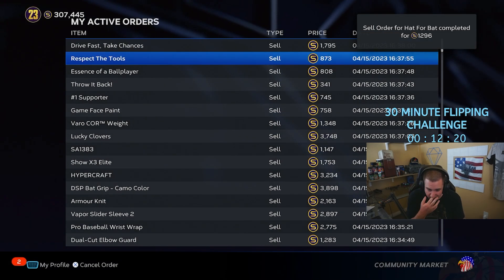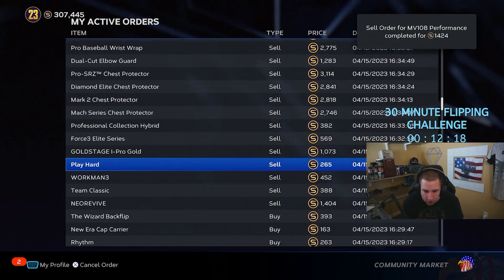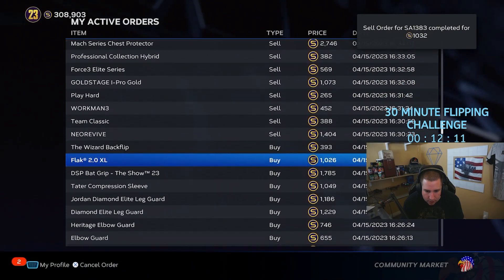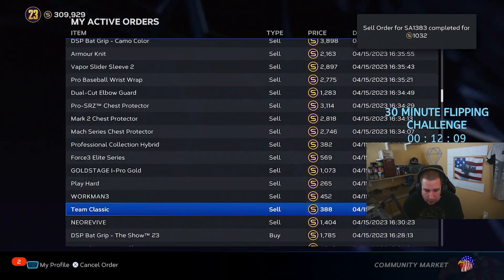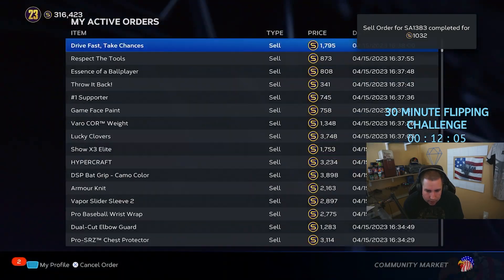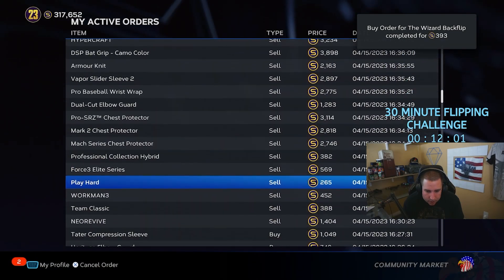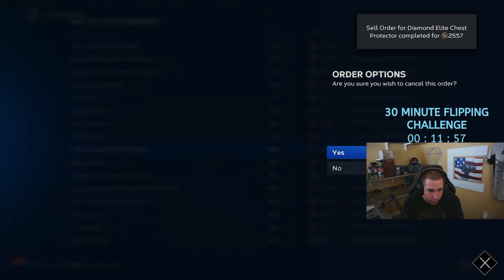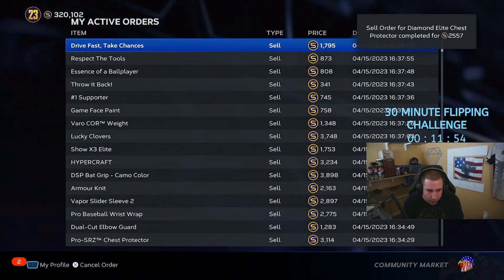Now we have all our sell orders up. We go to active orders — this is where it gets a little harder, though it's easier on the app. Go down and cancel all your old buy orders, since you already put up sell orders for everything that did go through. Anything that did not go through — it's time to cancel because the margins might not be there anymore. You can just cancel and redo them later.